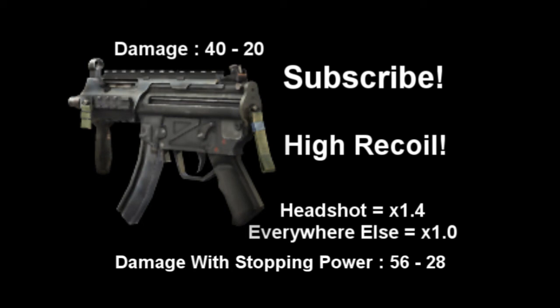The class I'd recommend would be sleight of hand pro if you've got pro. The attachment I'd have is extended mags, because with extended mags it just means that those 5 bullets you need to get the kill at long range are going to be a lot easier. But once you've got stopping power on, of course, it's a 4-bullet kill. Then stopping power pro, because you need that stopping power, and a bit of steady aim pro.